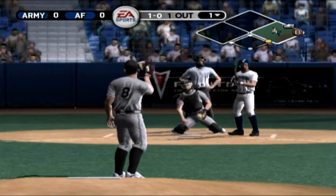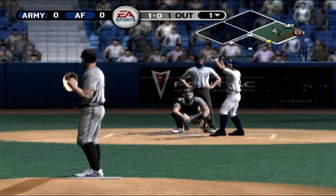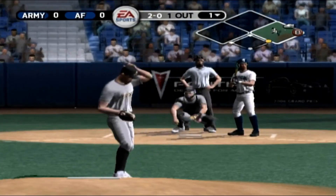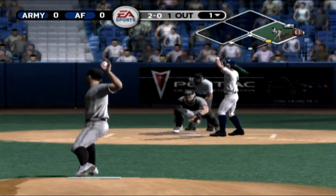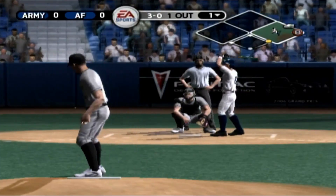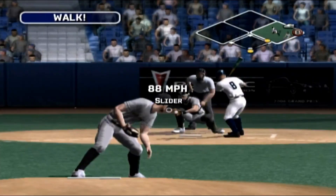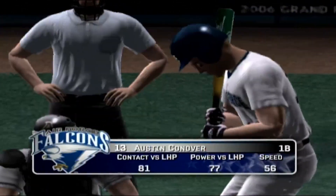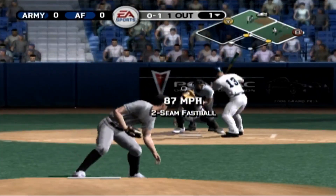Number eight is up next. A dangerous pitch — a hanging breaking ball. Fastball just sails inside, it's 2-0. Breaking ball outside for a ball. He missed four straight times to give up the walk. Number 13 is digging in.